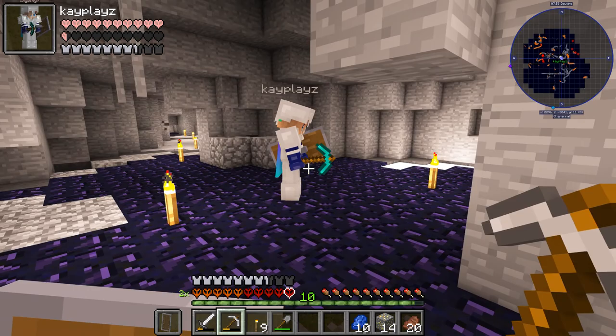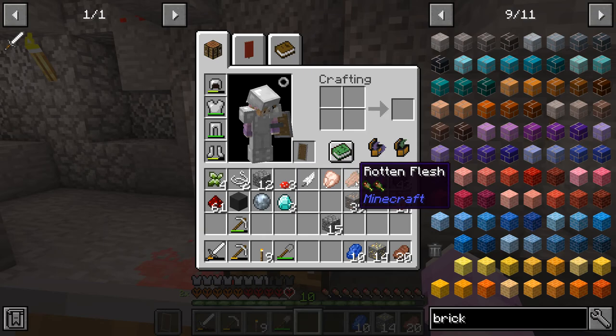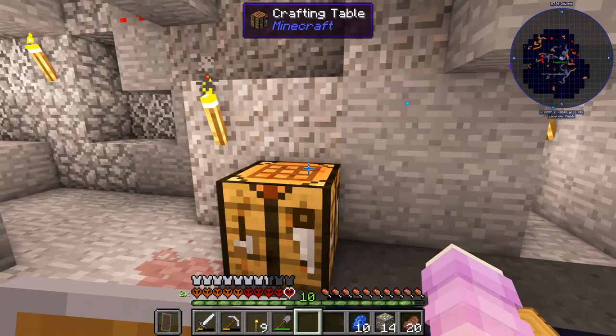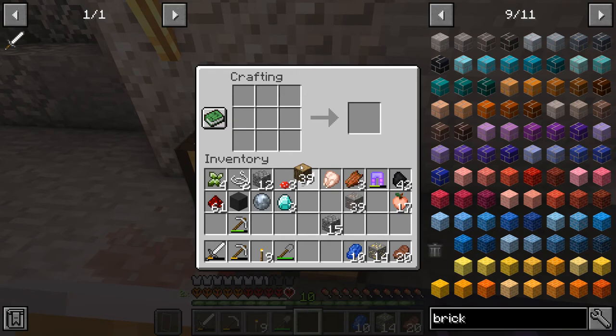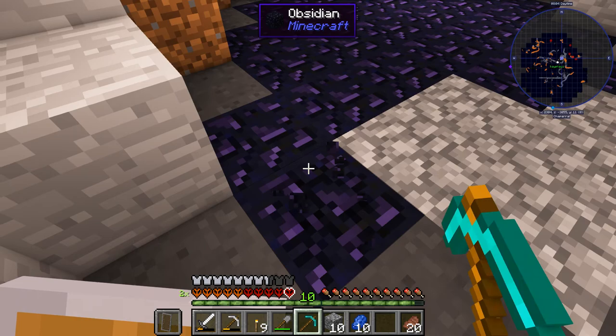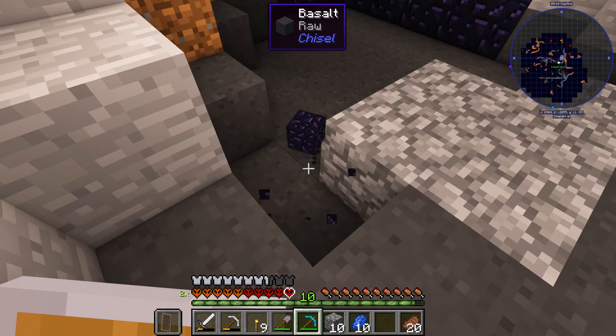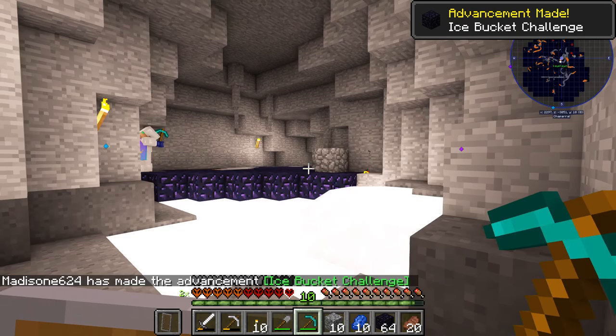Do you have to combine two sticks? Yes. I don't know where all my wood went — I had 12 pieces. Here, you can have half of mine. Oh, thank you! Holy cow — time to mine some obsidian, the fun part. We have to mine like a stack. Oh wait, can't we just excavate it? Yeah, that's what I'm trying to do. Don't stand on the obsidian, Madison!